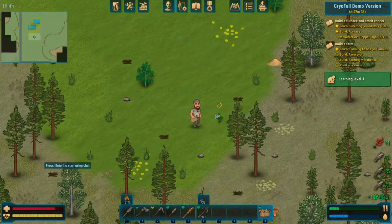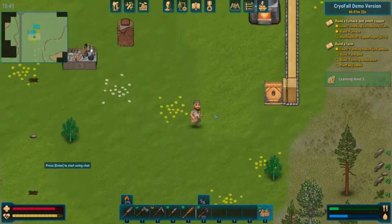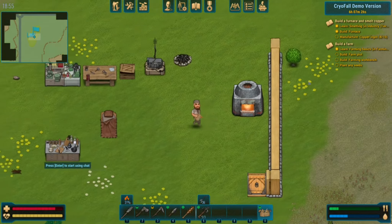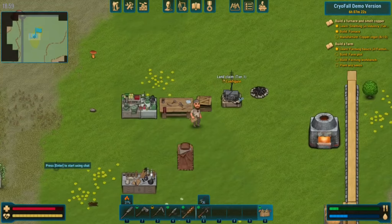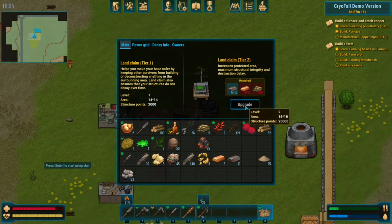Should probably gather a few so I can heal myself. Did we get more copper? Two more - we need two more and then we finish that one. Increases protected area - oh it only does it by that one, that's right.